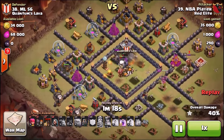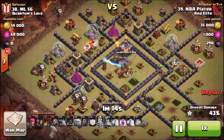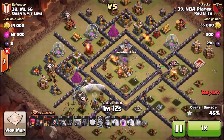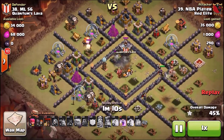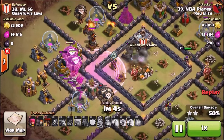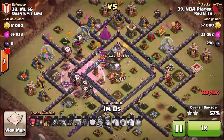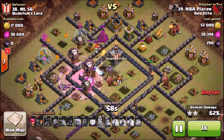The queen is your best weapon offensively from Town Hall 9 on out, so getting her is absolutely a game changer. Now let's talk briefly about defensive upgrades — what is the first defensive unit you're going to place when you're a Town Hall 9?